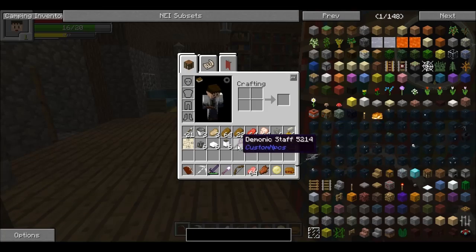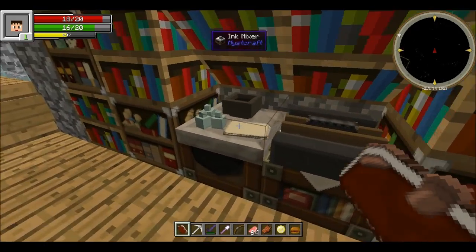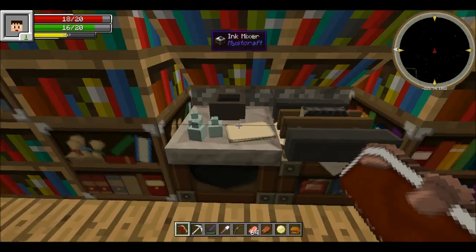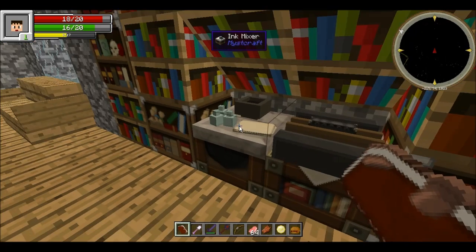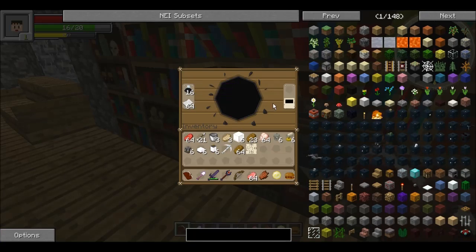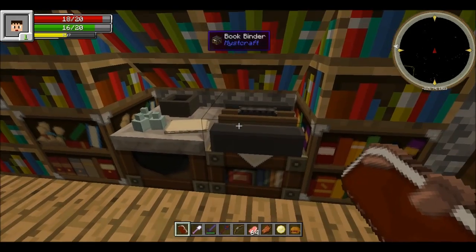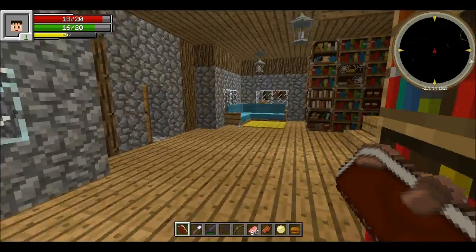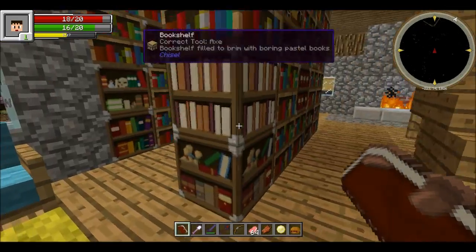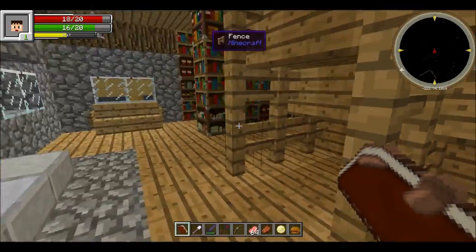There's a lot of stuff in my inventory — I should probably store it somewhere. There's a lot of leather and inks. It's cool to have these MistCraft things — we can travel to different worlds with it.